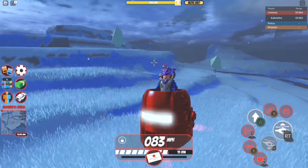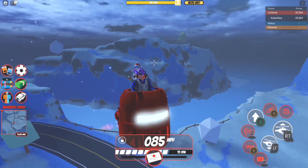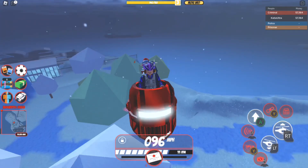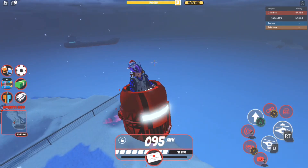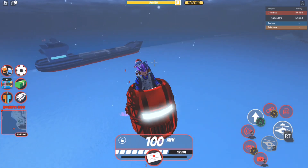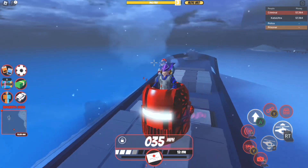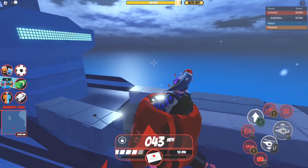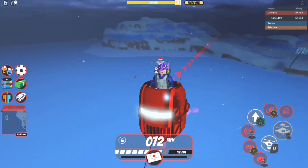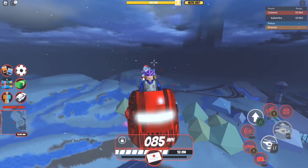So that is it, guys. I actually was able to rob the cargo ship with the escape bot — it is possible. There won't be any issues except one, where sometimes the crate might glitch out of your rope and might fall into the water. But aside from that issue, you should be able to rob the cargo ship with the escape bot. You do not need to use a helicopter — you can use the escape bot as long as the cargo ship is present and has crates.